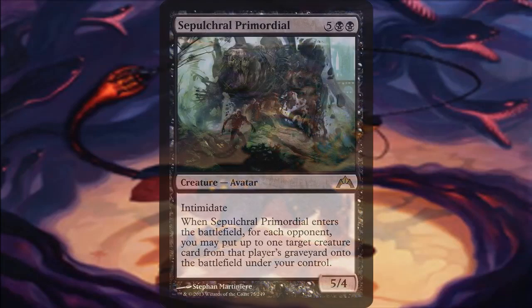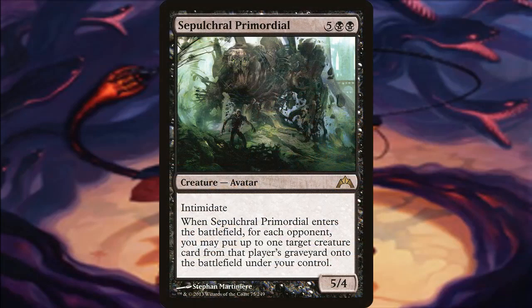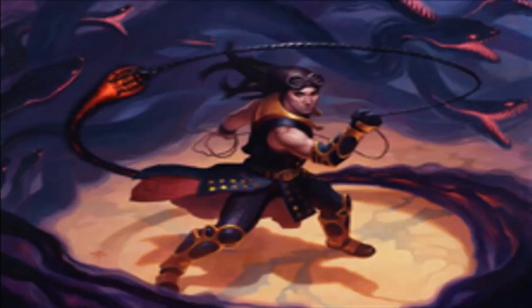A fun trick is using Sepulchral Primordial, because whenever a creature enters the battlefield under your control it doesn't specify your creatures — so taking creatures from your opponents is powerful. Not only could those be anything powerful you forced them to discard, but they're also going to gain haste off Chainer. Some very powerful options here, all taking advantage of what Chainer's able to give us.